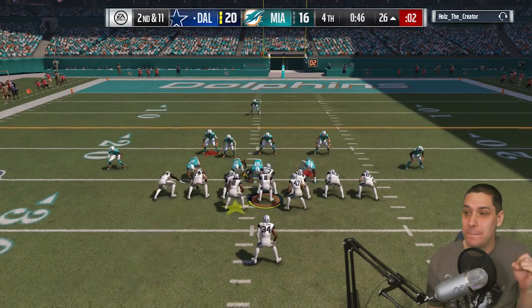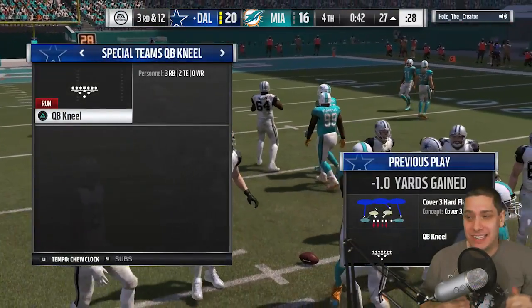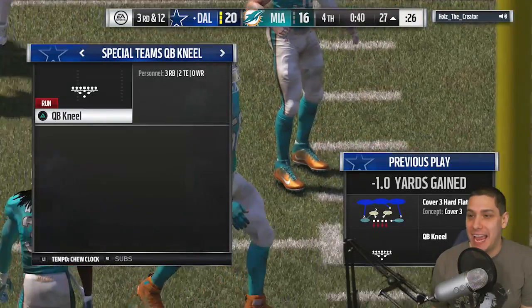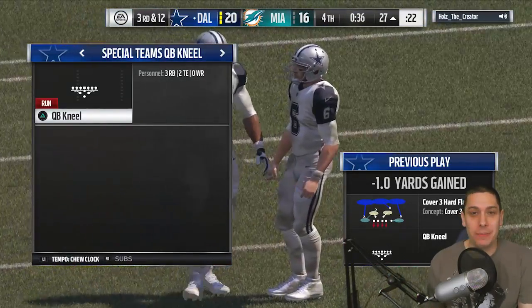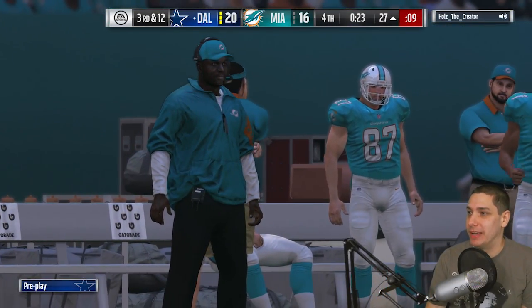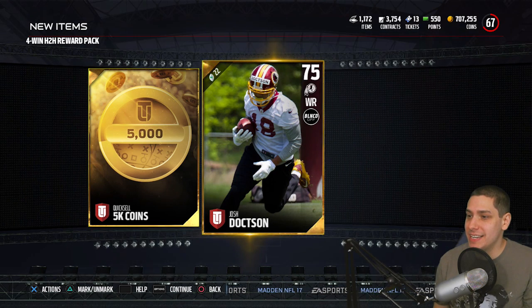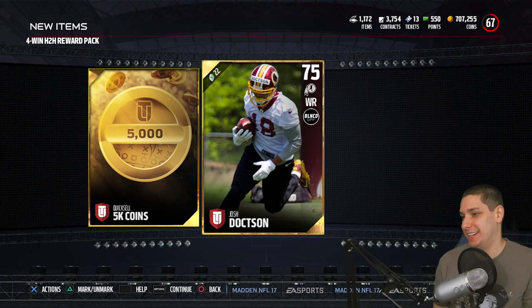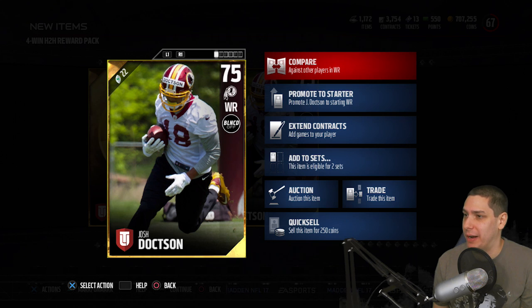That kick return changed the whole momentum of this game — definitely a massive play. We get 5,000 coins and a Josh Doxon. Well at least he's a gold receiver so he's probably an upgrade from some of the guys I have, but this is not a great receiver for sure. Let's compare him against my other wide receivers.